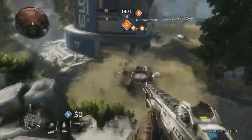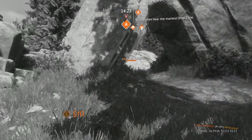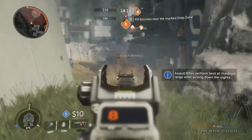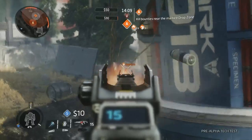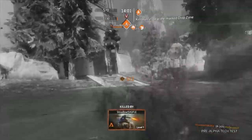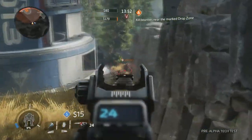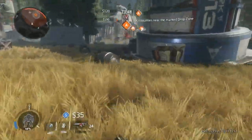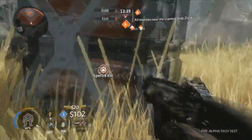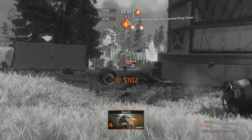Kill bounties near marked drop zones. Oh wait — oh Jesus. This is a problem with not knowing the map. He can take a lot of hits in this. That turned me around a little bit. That was a player — the red outline is a player. I got one! Do I heal? I got one. I don't know what that means. I got murdered.